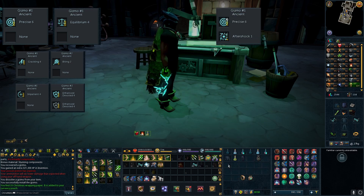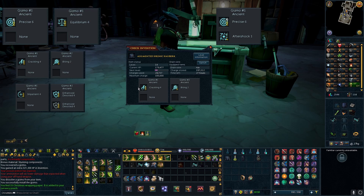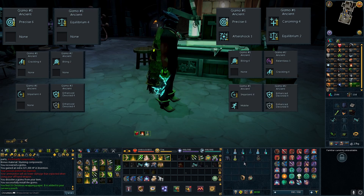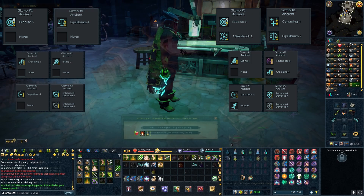I'm looking to change this to Precise 6 Aftershock 1 on my main hand, Coralming 4 Equilibrium 2 on my offhand, Biting 4 Relentless 5 Crackling 4 on my chest, and Impatient 4 Mobile Enhanced Devoted 4 on my legs.